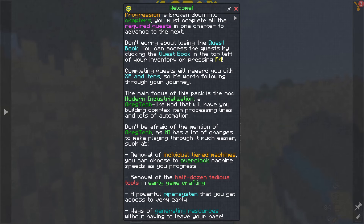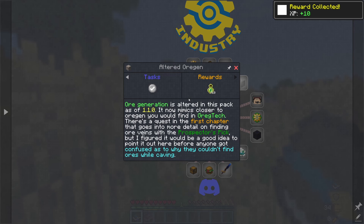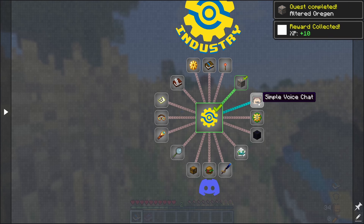Modern Industrialization has changes to make playing through it much easier - removal of individual tiered machines, removal of half a dozen tedious tools, a powerful pipe system, and generating resources near your base. The world gen was altered, and close to origin you'll find GregTech-style ore veins. There's a quest that gives you the prospector's pick for more detailed ore vein info.